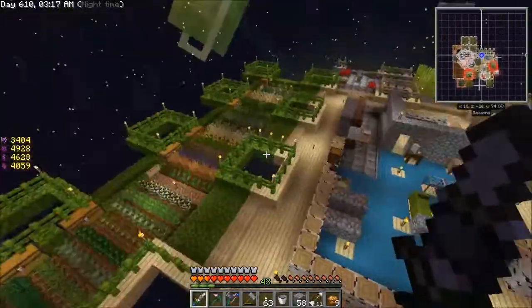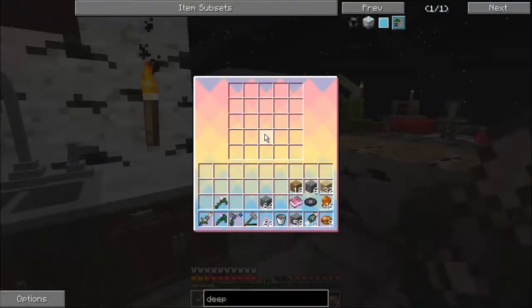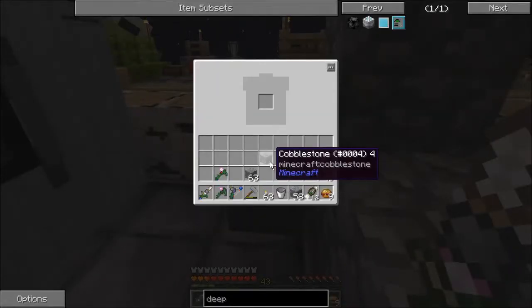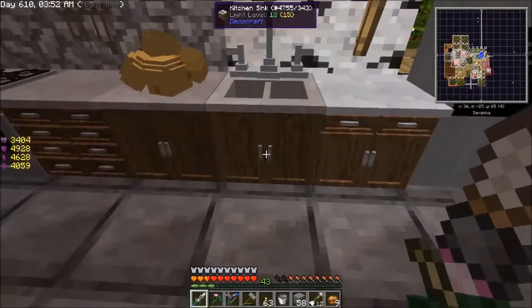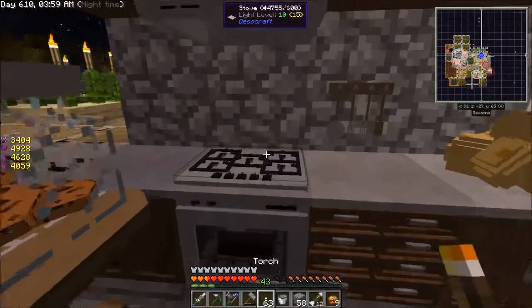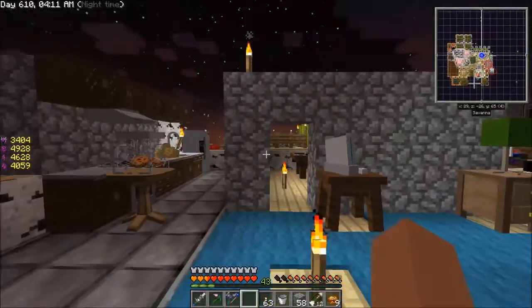The deep dark is deep and dark and darkly deep and scary. I did some work on my house — I built a little kitchen. There's a fridge you can actually open its inventory and look in it. A trash can that actually deletes items — if I shift-click cobblestone it goes in there and it's gone forever. There are cabinets with inventories, a kitchen sink, a stove, an oven, and a range hood. The house is coming along slowly.